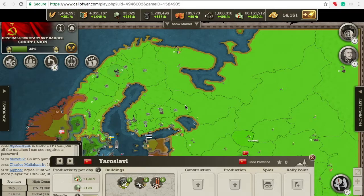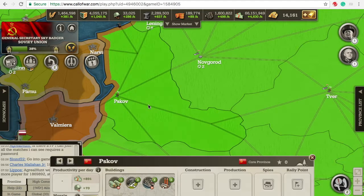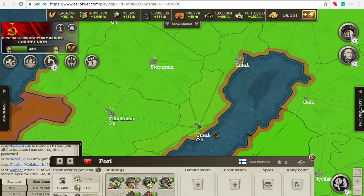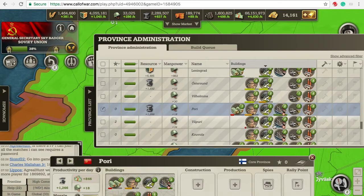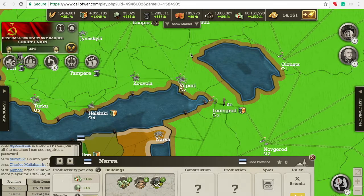Depending on the level of infrastructure, the lines that your troops travel along look different. If you're on railroads, it's level three. If it's a dark kind of line, that's level two. Level one infrastructure just makes the lines a little bit darker. You can also just click on the provinces to check what level of infrastructure they have. So, thank you for watching.